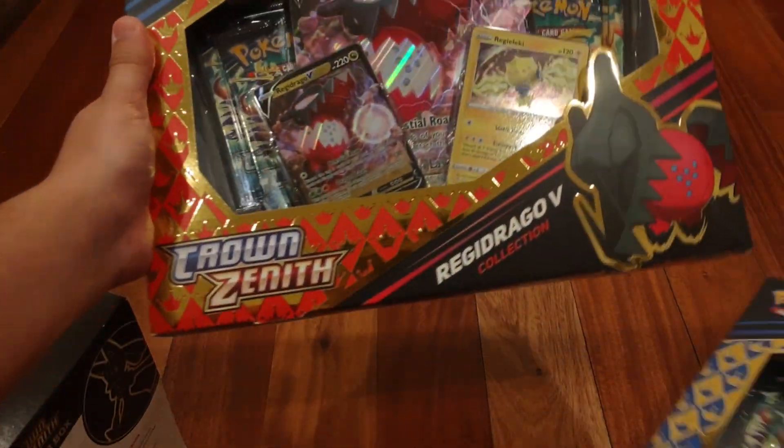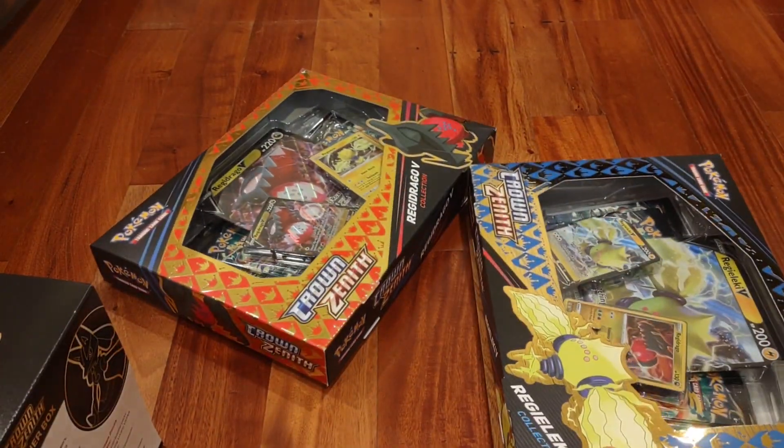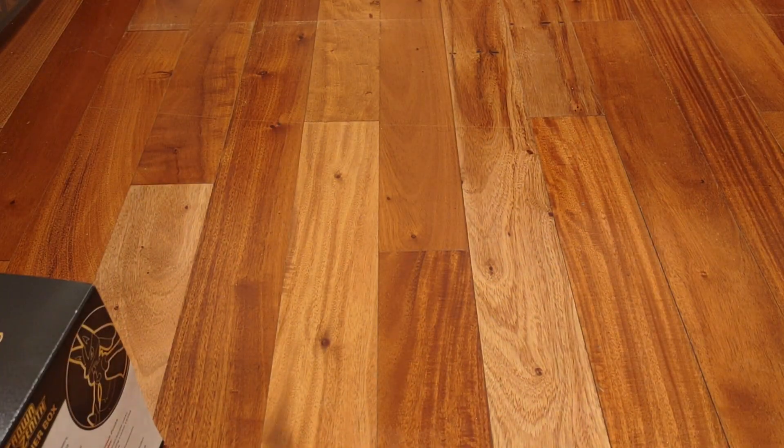The two products are the Regieleki box and the Regidrago box — both very cool. You can see Regidrago right there, and Regieleki right there. I still haven't gone back to check which one I chose in my Shield playthrough. I think it was Regidrago, but it could have been Regieleki since I also like the color blue.